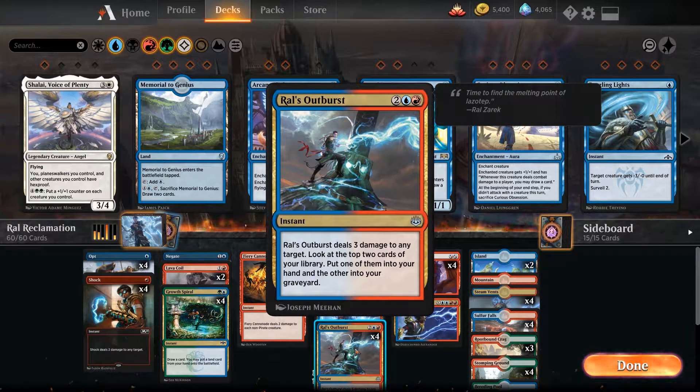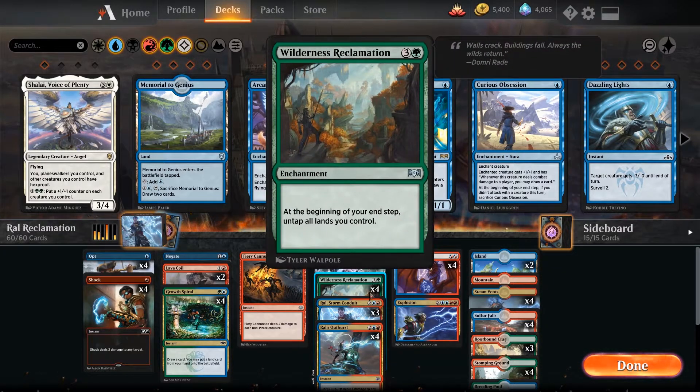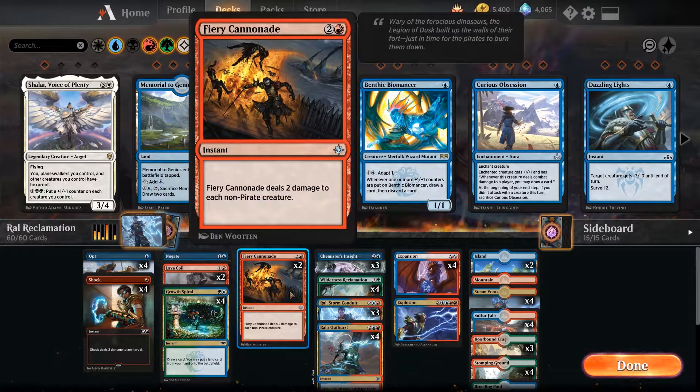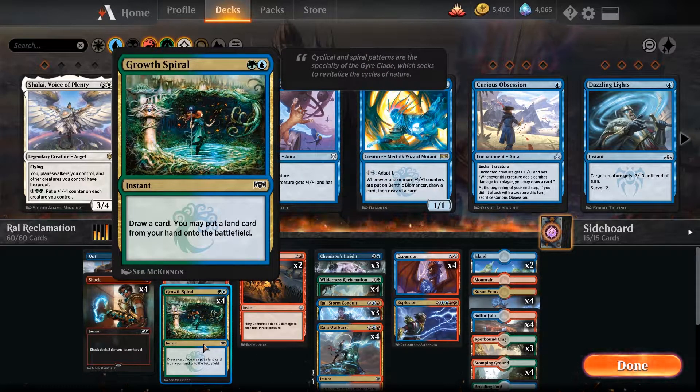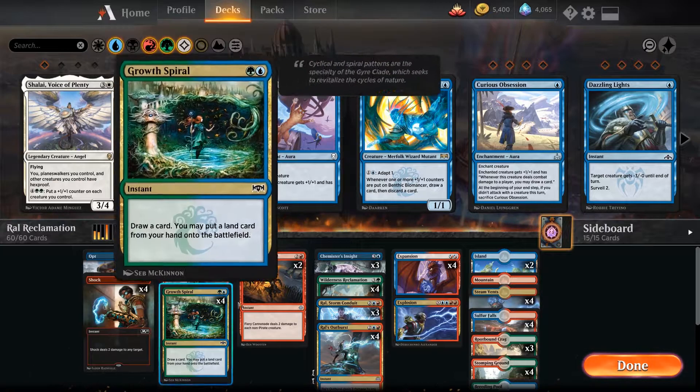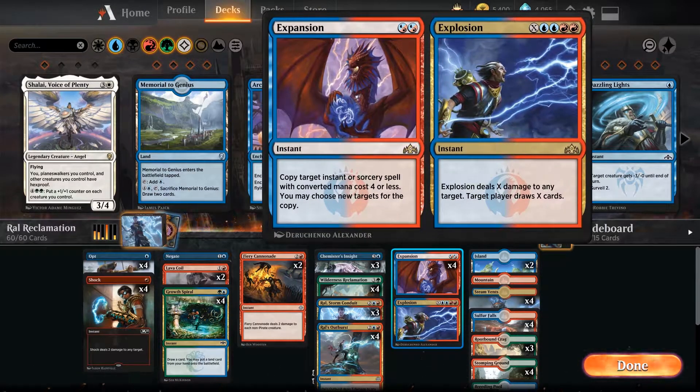We get to look at the top 4 cards and take the 2 best of them. It can copy Chemister's Insight, it can copy Fiery Cannonade to kill bigger things, it can get more lands into play, and we can kill 2 big creatures — all the good stuff.